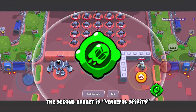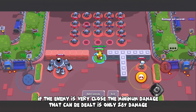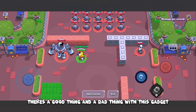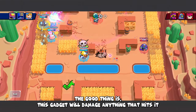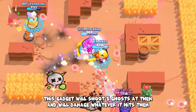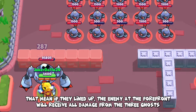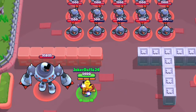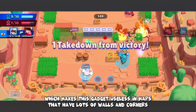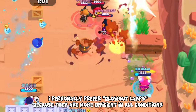The second gadget is Vengeful Spirits. Jean shoots a homing missile that targets the nearest enemy and deals 1000 damage at max range; if the enemy is very close, the minimum damage is only 287. The good thing is this gadget damages anything in its path — if 3 enemies line up, it shoots 3 ghosts and the enemy at the front receives all the damage. The bad thing is this gadget cannot go through walls, making it useless on maps with many walls. It's most suitable for open maps. Personally I prefer Lamp Blowout because it's more efficient in all conditions.